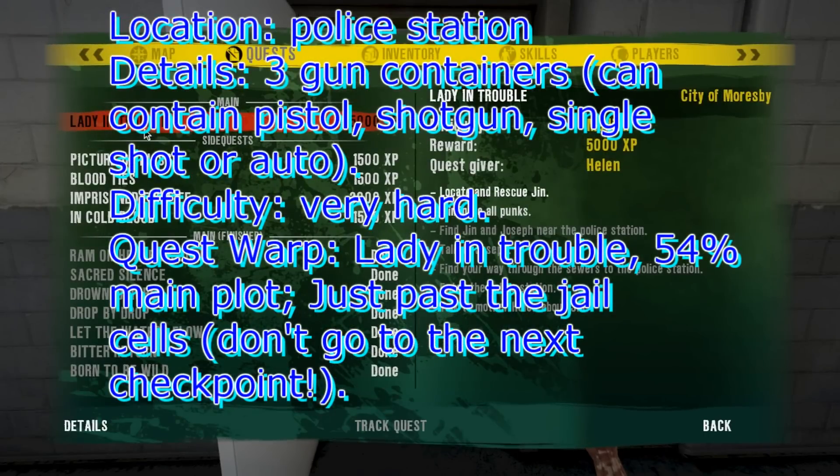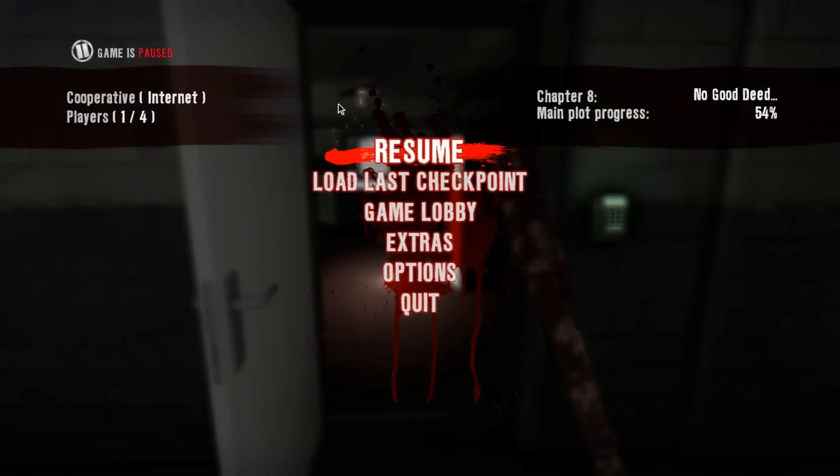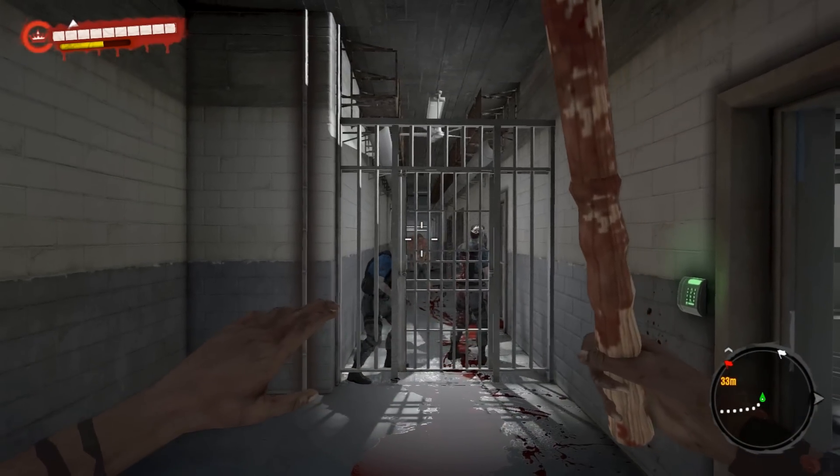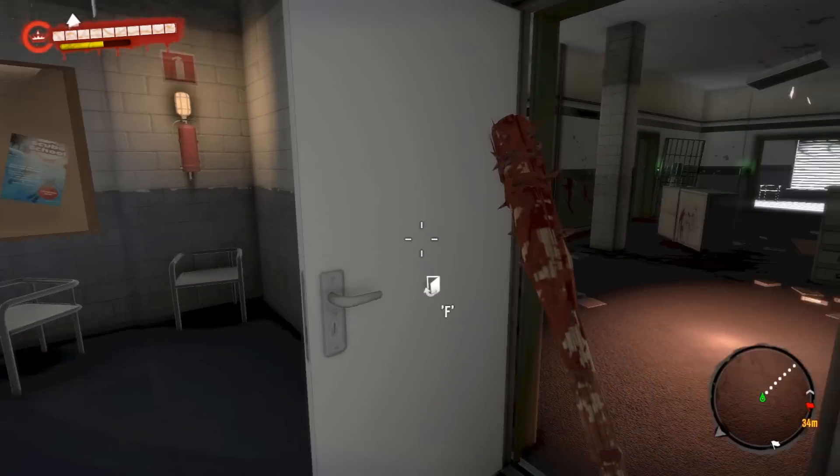Here we are on the quest Lady in Trouble at 54% of the main plot progress, and we've just exited the jail. This area has been reset, so we're going to go through this door towards the next checkpoint.